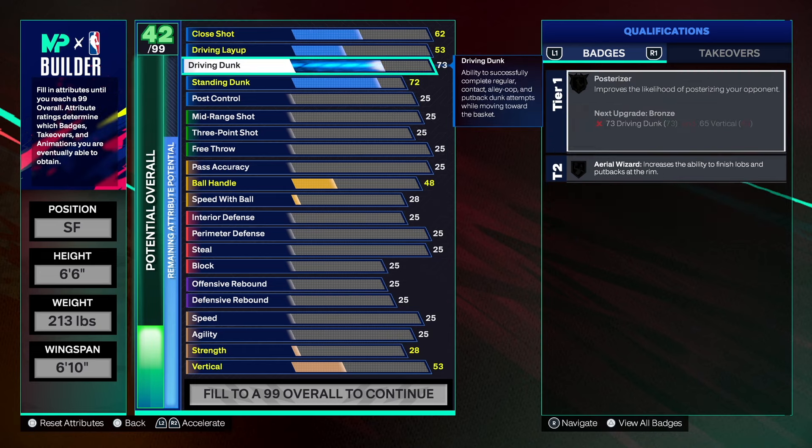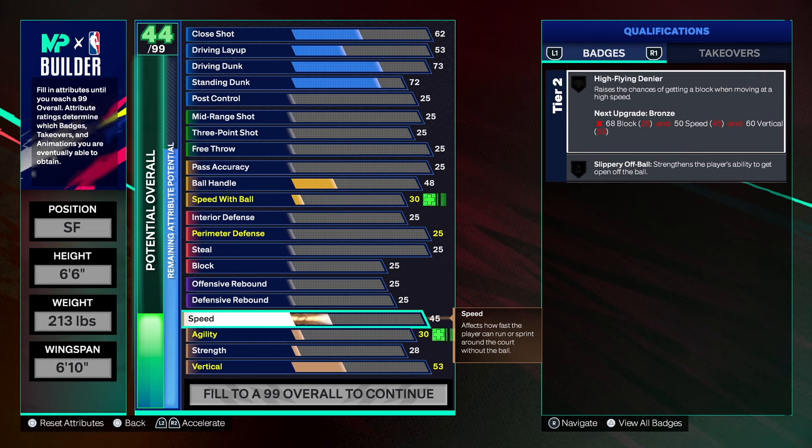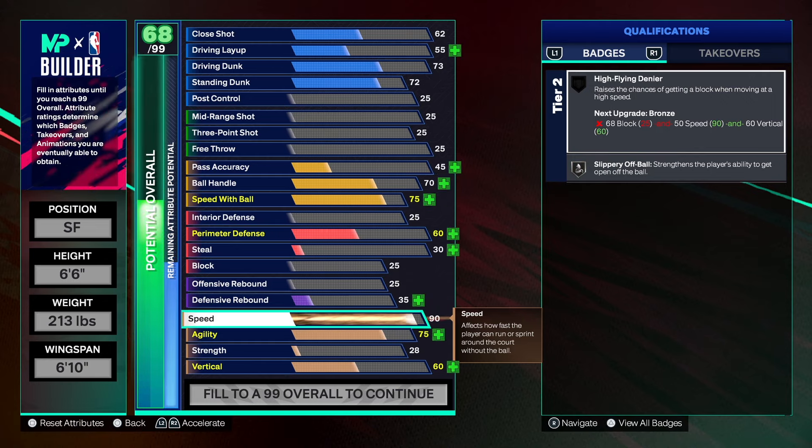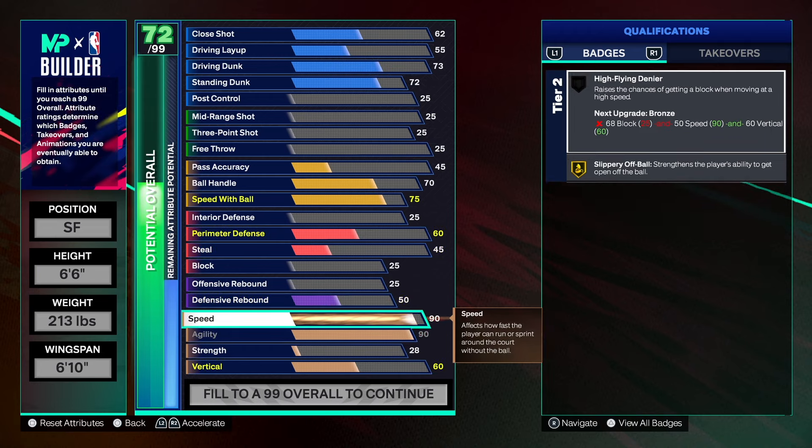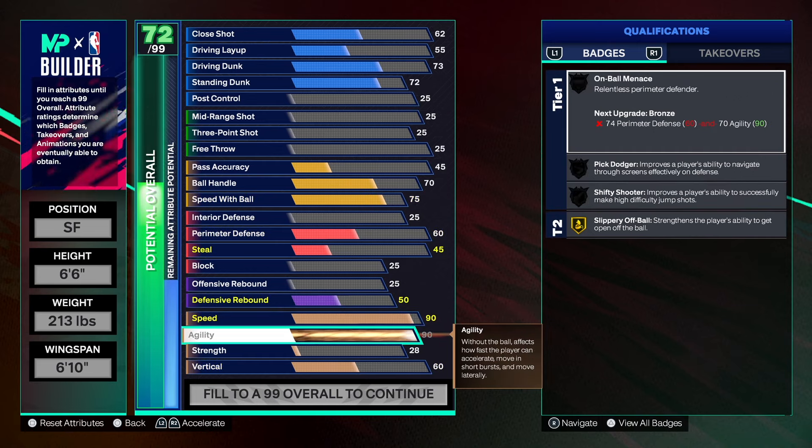Post control will go up on its own so I'll let that go. Now let's get into the physical — this is what I'm talking about: speed, speed, speed and more speed. We have a 90 speed on this build, and a 90 agility. Agility is needed — don't think you don't need it. As you can see, the badges that work with agility include on-ball menace, shifted shooter, pick dodger, and slippery off-ball. Agility is tied to more badges than speed, so prioritize it.